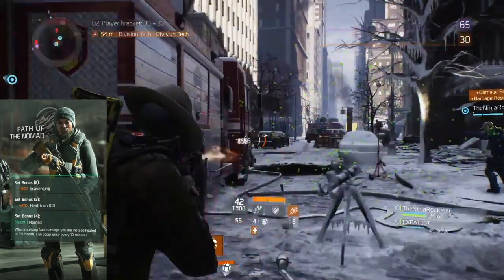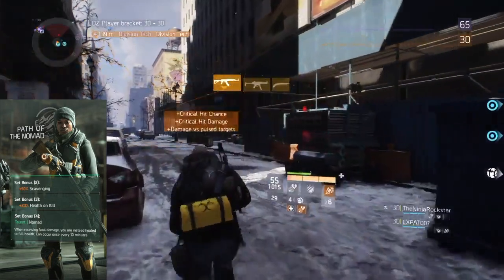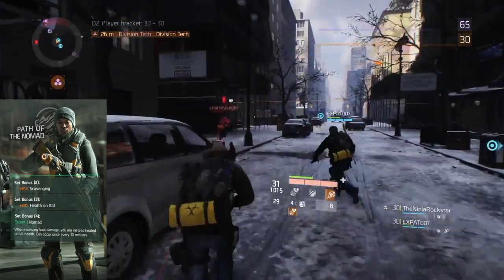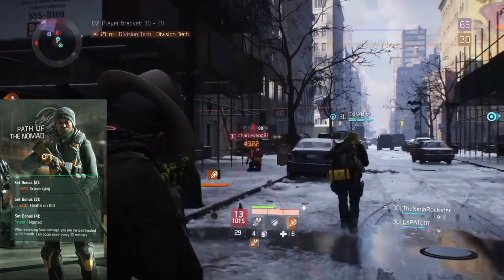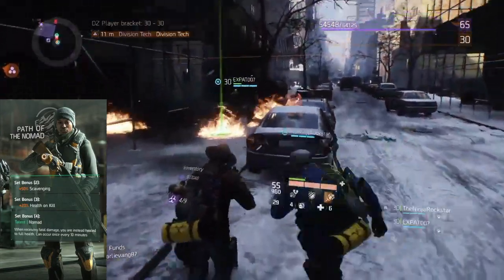The next one — Path of the Nomad — can only be found in the Dark Zone. With one piece on, you get plus 50% scavenging. From what I've heard, scavenging doesn't affect how many drops, it affects the quality. With three pieces on, you get plus 20% health on a kill.